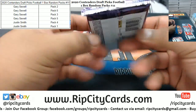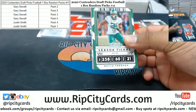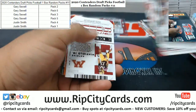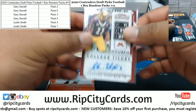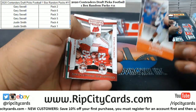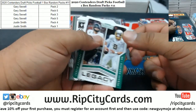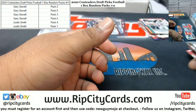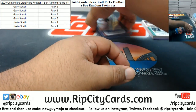And pack five — good luck, Gary. Got Antoine Winfield Jr. with the auto. There's a Herbert rookie in there too. So that is for Gary — I'll do the recap at the end.